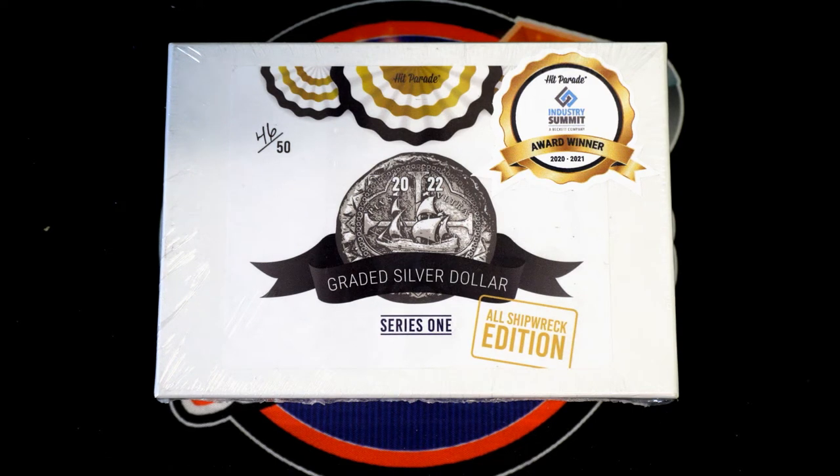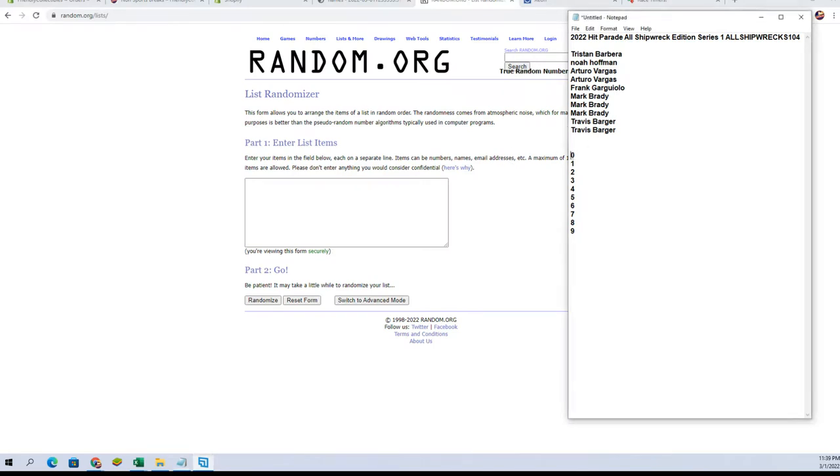This is the Shipwreck Guys Edition Series One, Box 104. Good luck. I've got Tristan right here and Travis B — good luck guys, zero through nine. It's going to go through the last digit number on the grading ID, as I've shown in the previous three boxes. Here we go.